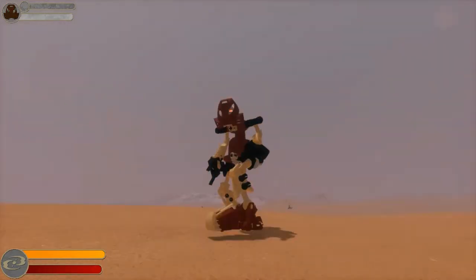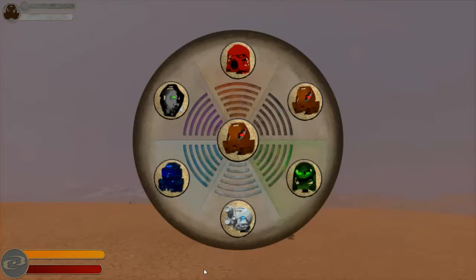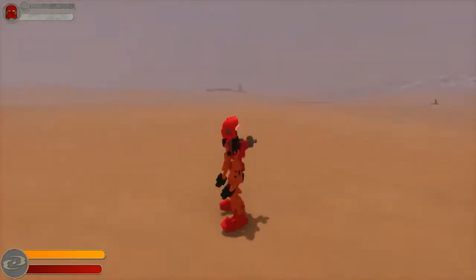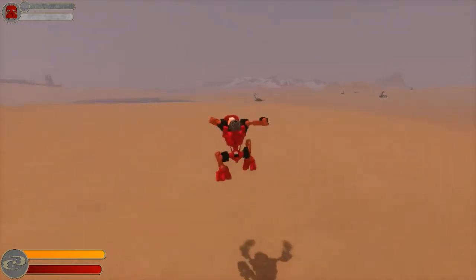Say you change your mind and don't want to be Pohatu — you want to be some other Toa from 2001. Press T to bring up your Toa tab, and you can go ahead and choose who you want to be. For the sake of this, I'm going to choose Tahu. So we've changed Toa, and each Toa has different abilities.